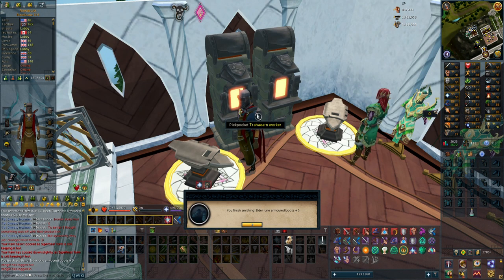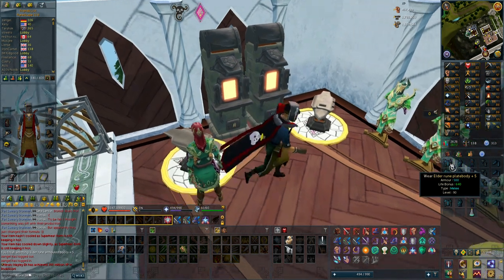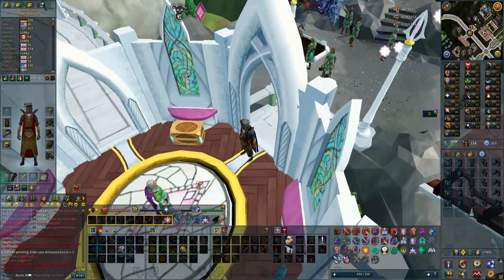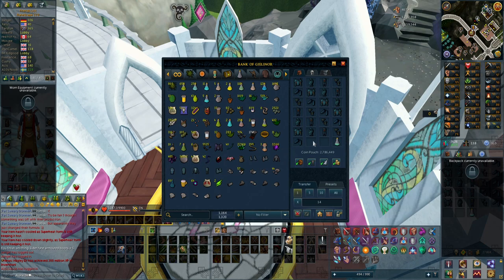So an update on how the smithing is going: I have gained almost 1.8 million experience. I'm going to turn off the super heat form. I have five full elder rune sets, and if I go into the smithing interface I still have 457 elder rune bars — I think this is going to be enough for another set, so I'll be able to make six full sets. Each one of these sets is roughly 200,000 smithing experience with the six percent bonus, so that's going to be like a million smithing experience, and I only need about 1.3 to 1.4 million experience to reach 99. So I should be almost exactly at or a bit above 99 smithing with all the supplies I have.